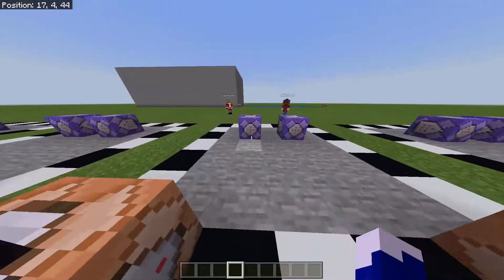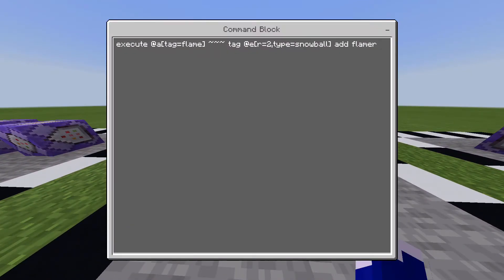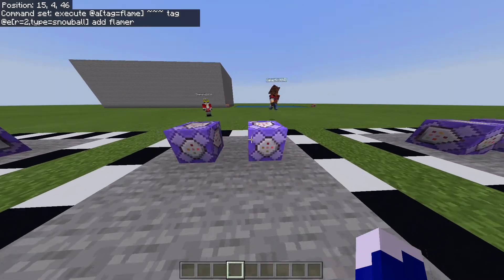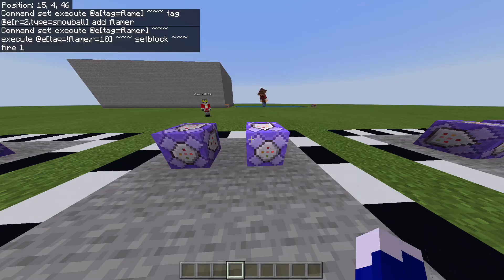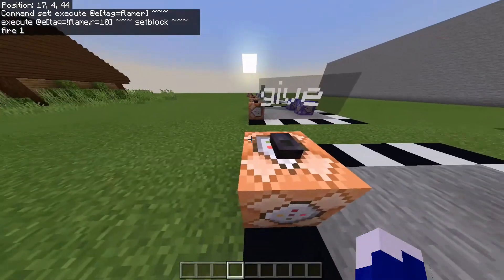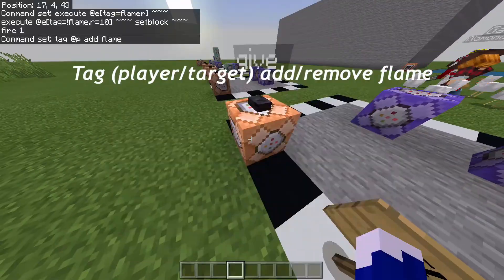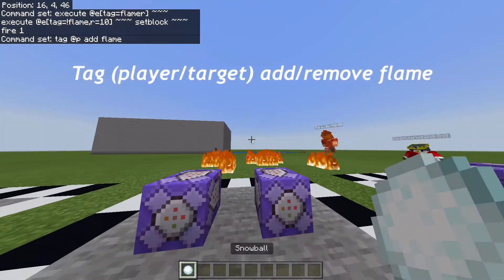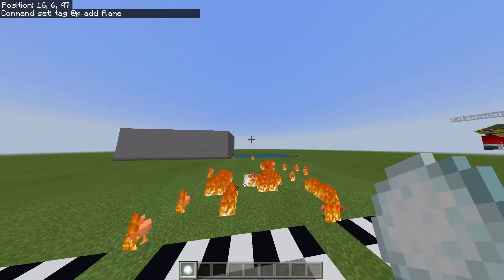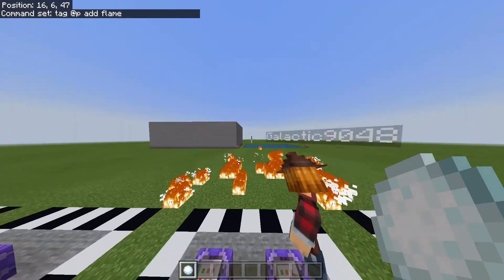This next command I like to call the flame ball. Here's the command — pause if you need to. And the final command right here — you can pause again if you need to. Here is the tag being displayed, followed up with a demonstration. This flame ball will affect any mobs or players, unless the player also has the 'flame' tag.